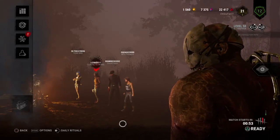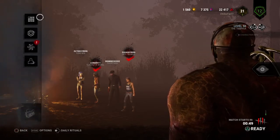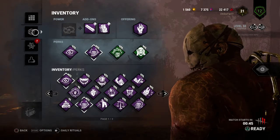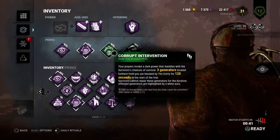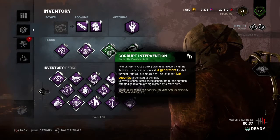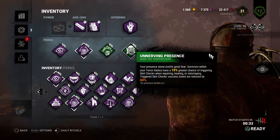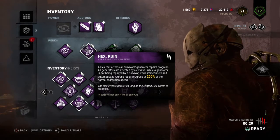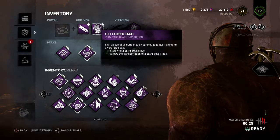Welcome back to another round of Dead by Daylight. We're playing a killer round today as the Trapper, who we haven't played recently. Taking a quick look at his perks: Nurse's Calling to find injured survivors, Corrupt Intervention to block off far generators and push survivors into our territory, Unnerving Presence for harder skill checks in our terror radius, and Hex Ruin to try to get some slowdown in the game.